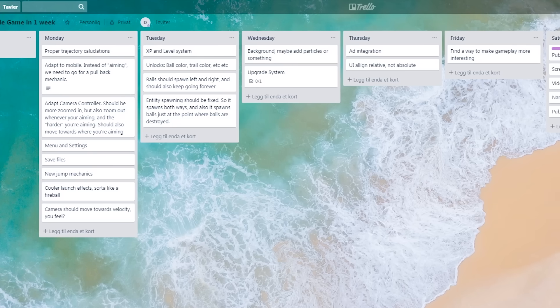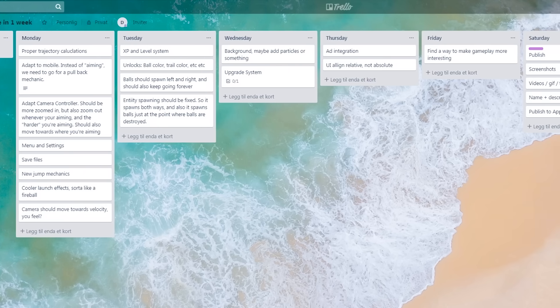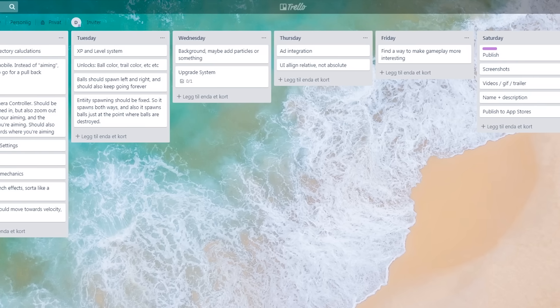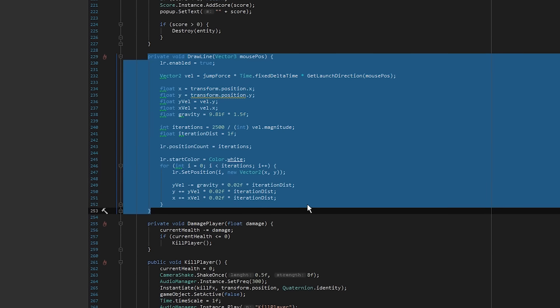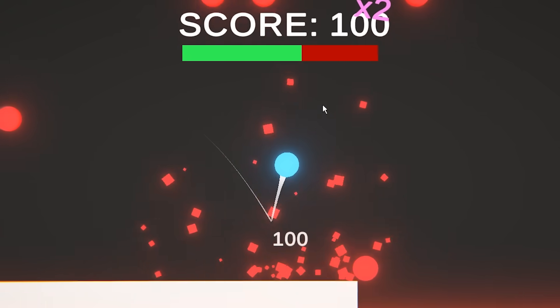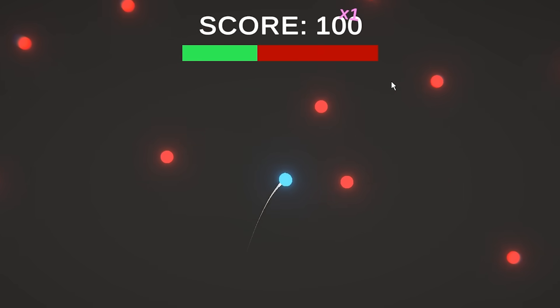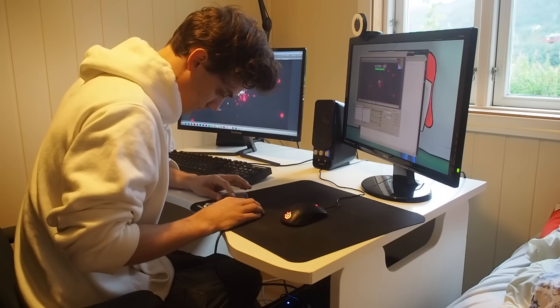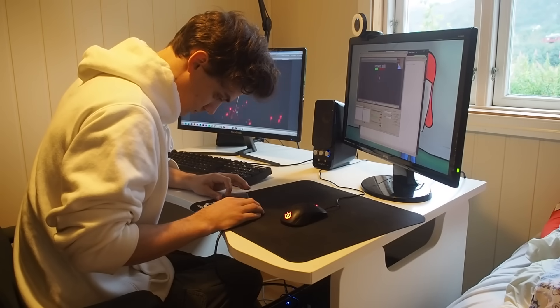It's Monday, and the very first thing I did today was plan out all of the features I wanted for the game. So I made a quick list on Trello.com — this video is not sponsored by Trello, but hey, if any of you Trello employers are watching this, hit me up. The first thing I did was change the trajectory so it shows where you're actually going, instead of just a straight line. Next up, we need to change the launch mechanic so it works better for mobiles — it's currently designed for PC, but I want a pullback mechanic instead, since that makes more sense for a phone game.